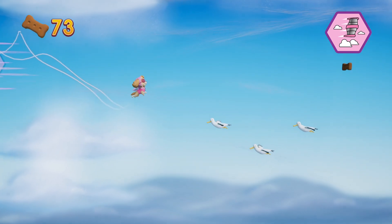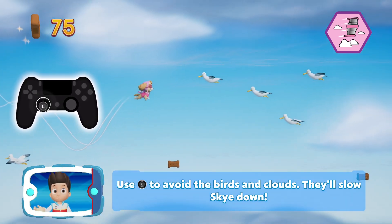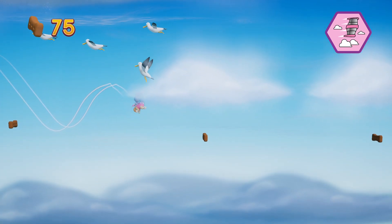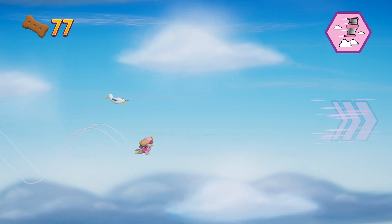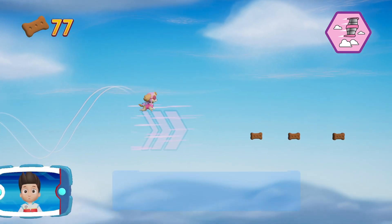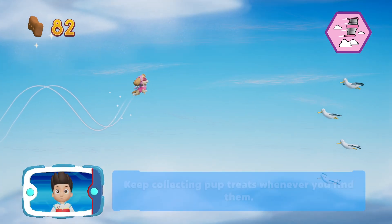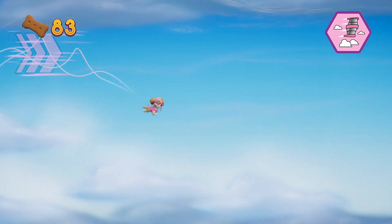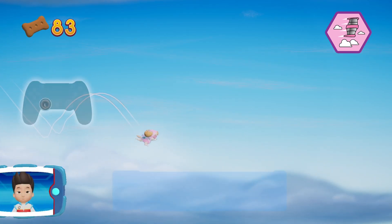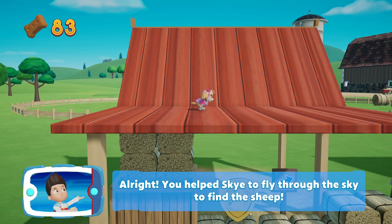Pawsome! Use the left stick to avoid the birds and clouds — they'll slow Skye down! Keep collecting pup treats whenever you find them! Use the left stick to avoid the birds and clouds — they'll slow Skye down! All right! You helped Skye fly through the sky to find the sheep!